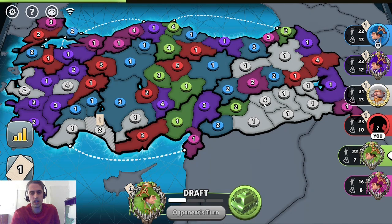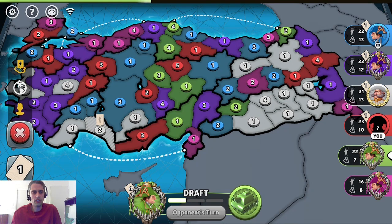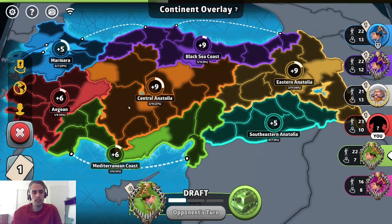I expect on the next turn that they are going to go for the continent. Just so people can see the continents on the board: we have Marmara, a plus 5, and Aegean, a plus 6, Mediterranean Coast, a plus 6, Central Anatolia, a plus 9, Black Sea Coast, a plus 9, Eastern Anatolia, a plus 9, and Southeastern Anatolia, a plus 5.